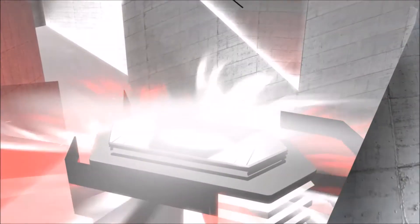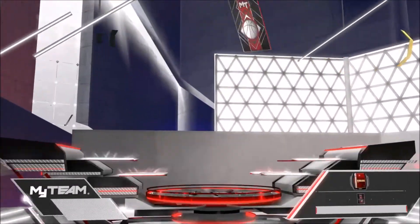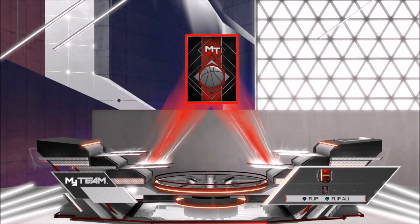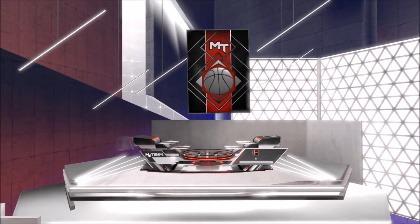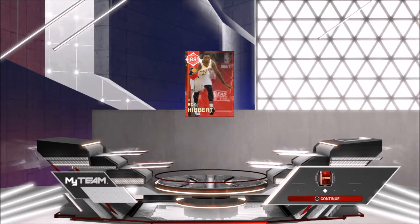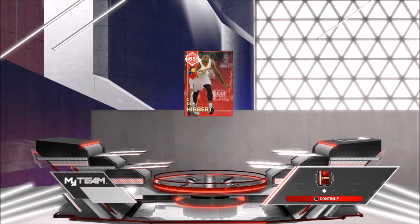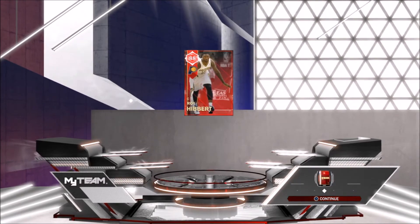But we're about to get our fourth Ruby from the current collections. It says Pacers Collection Reward: Roy Hibbert — let's go ahead and open him. Luckily I didn't have to spend too much MT. There's the ruby glow — dude, this is gonna be awesome. All right, let's not waste any more time: three, two, one — come on Roy Hibbert! Let's go! We got 88 center Roy Hibbert!